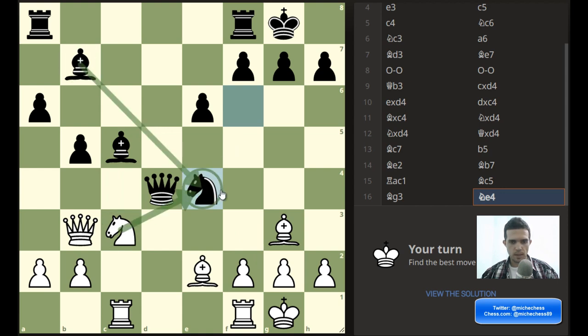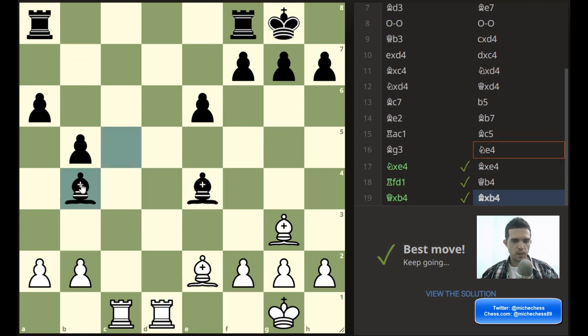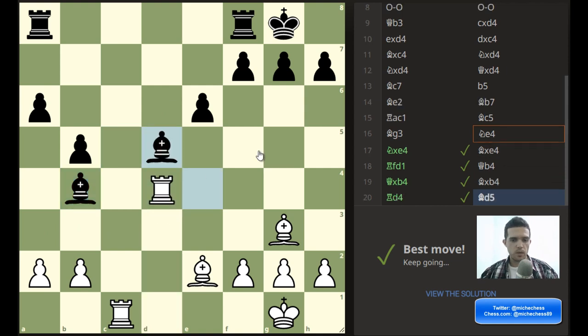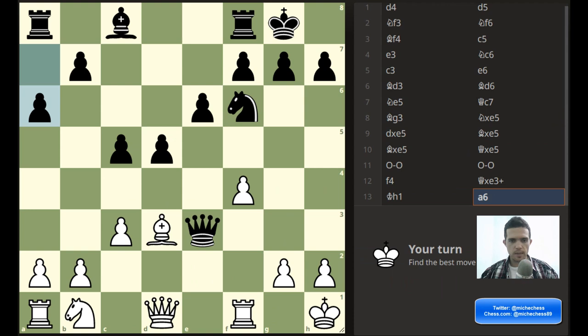So knight takes knight, bishop takes is the main line. Rook d1, and there's nothing for the queen — the only move is b4, and it's not working either. We trade, we play rook d4, and that's getting one piece. Playing it on the board: knight takes knight, he takes with the bishop, rook d1, we trade queens, and then a fork — both bishops hanging on the fourth rank, rook d4, and rook takes bishop. Perfect. Let's go to the next.